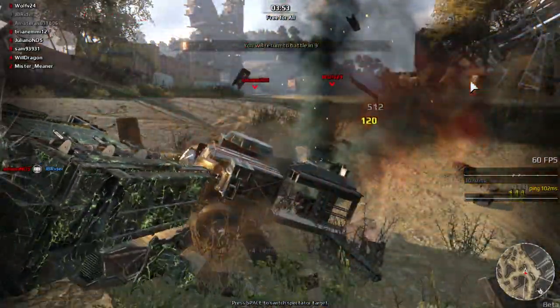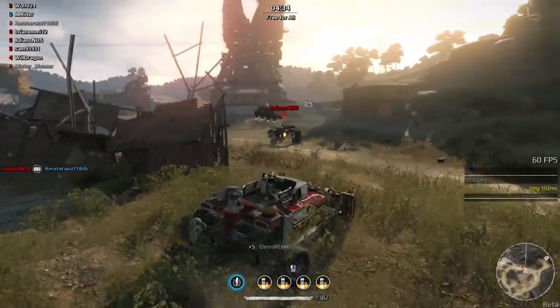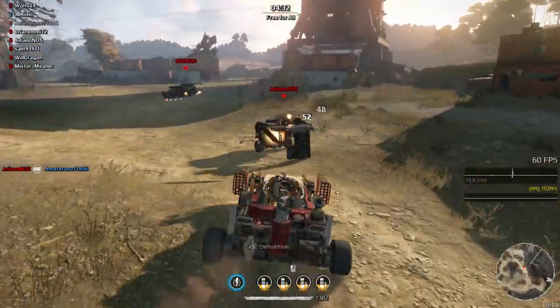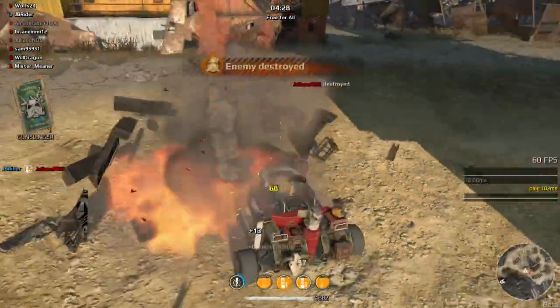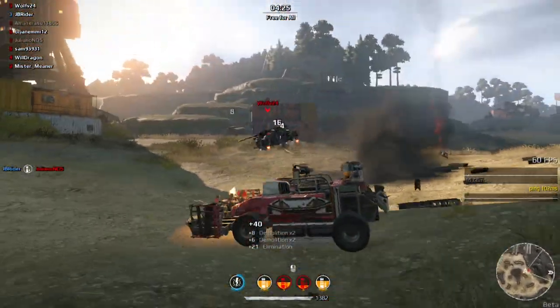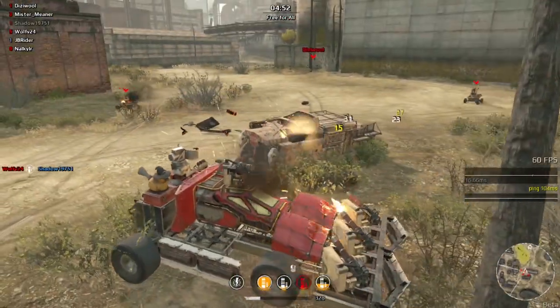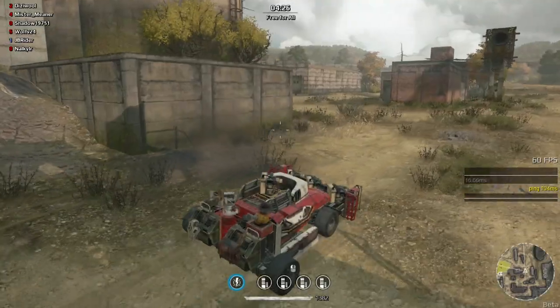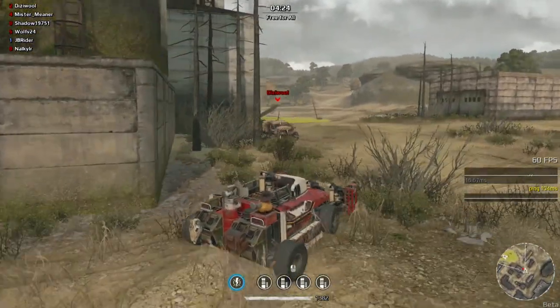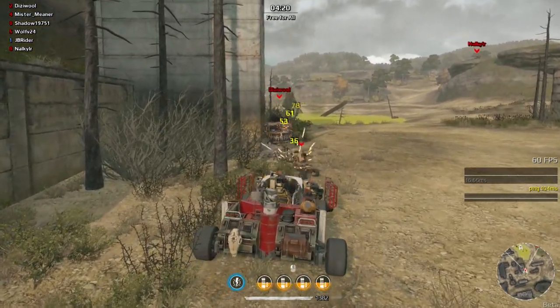Stick together — a lone wolf is not going to get very far. If you're trying to be a flanker or use a cloaking device to flank around a base, that's okay, but once you're in a 2v1 situation it's really hard to win unless you have some legendary parts. Also if you don't have any more weapons and you're limping on one or two wheels, try and help your teammates — if you see they're about to fire their cannon or rockets, take some shots for them.